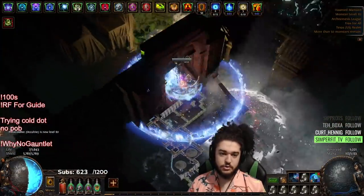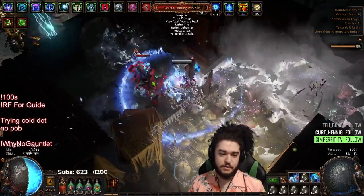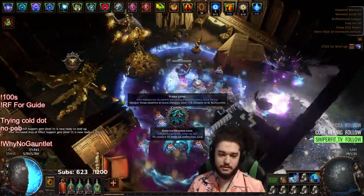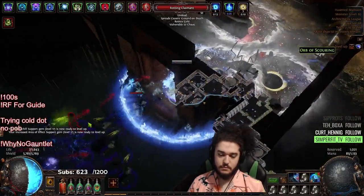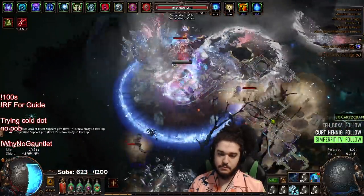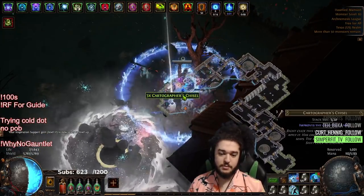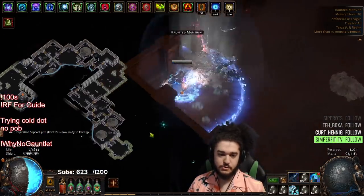Our character also does not have stun immunity yet. Stun immunity is going to be a big hurdle to acquire. My single target is currently non-existent — we will get more single target later. I also need to get more armor on the character. The character only has 26k right now, but we'll get a lot more to be fair when we level up our Determination — it's like level 17 — and then when we grab our armor nodes right here.